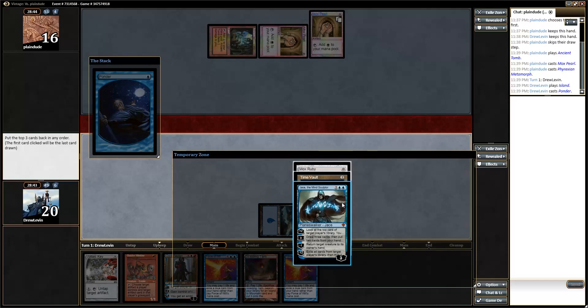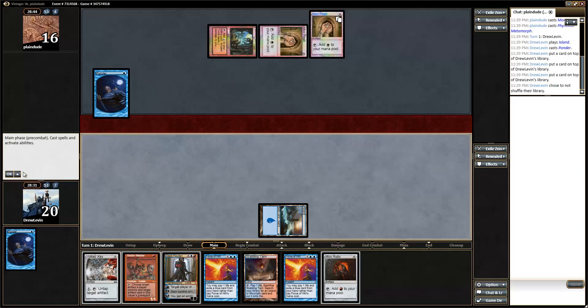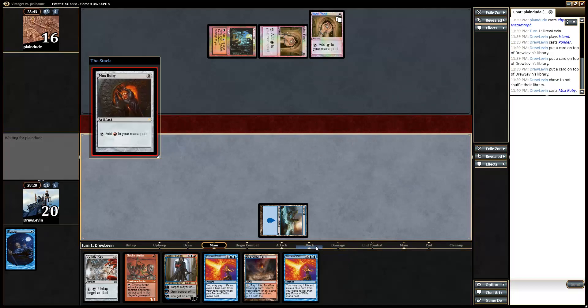We are for sure playing Ruby and then Vault plus Key with Force backup. In case you were wondering what the nuts looks like — it's basically this.